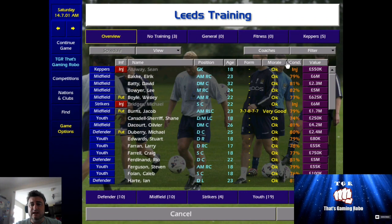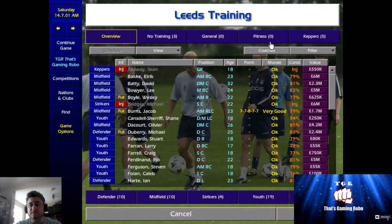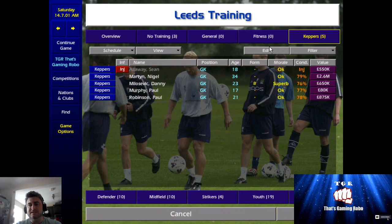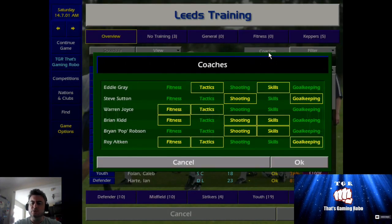The other thing I wanted to show you is the coaches side. Not a lot of people understand that there is a coaches button. You go to overview, then coaches, and you can see your coaches there. It's really important that you know the type of coaches you have, because they will be able to work more on a certain area or aspect of the training regime that you want.